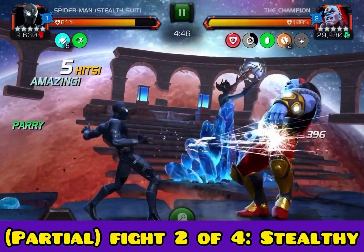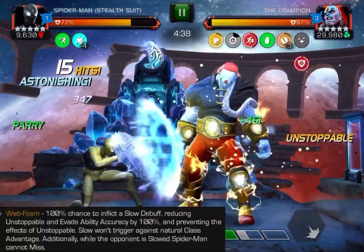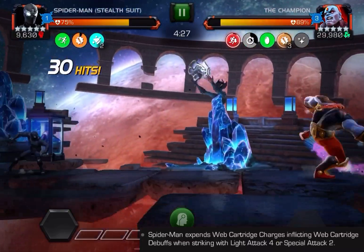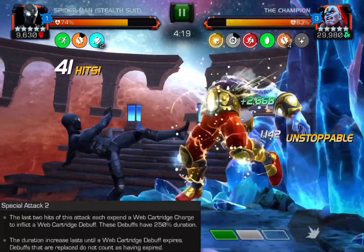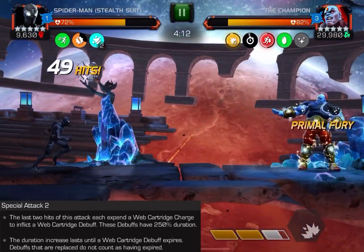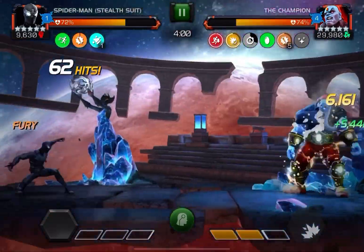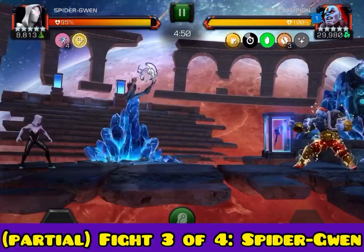The second fight on the Champion is going to be Stealthy — doing the same thing. I specifically picked these champs because slow does not work if they have a class disadvantage, so I wanted to use champs that it would work on. That's why I might not have used somebody like Sorcerer Supreme — she wouldn't work on the Thing fight because of the class disadvantage. Using that light to activate a slow debuff, the S2 is really your focal point most of the time when using Stealthy with the web foam because it gives you much more bang for your buck. If you run out of web charges, simply build up to an S3.